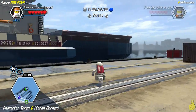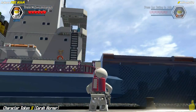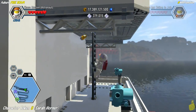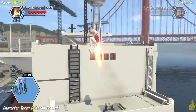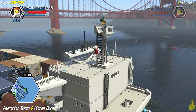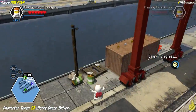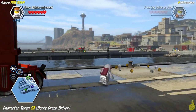Run back to the boat on the port side and find a series of ladders to climb all the way to the top — the tippy tippy top. Up there we find Sarah Horner's character token. She's got a nice tall comb-over look going on.